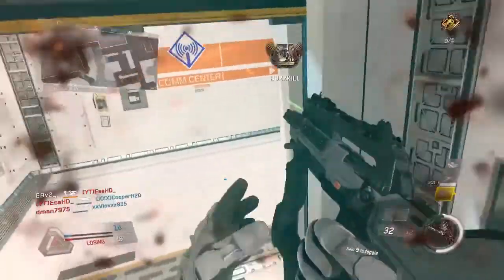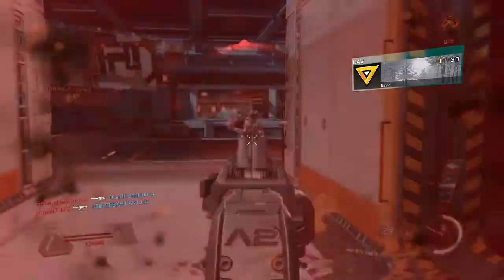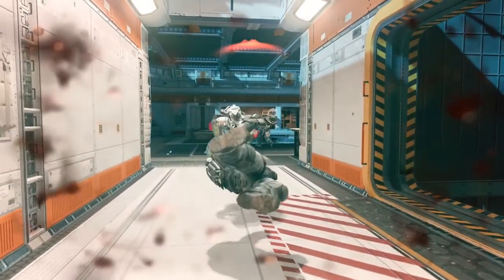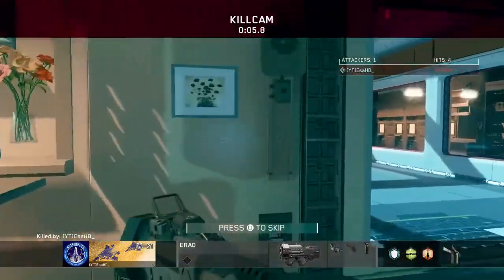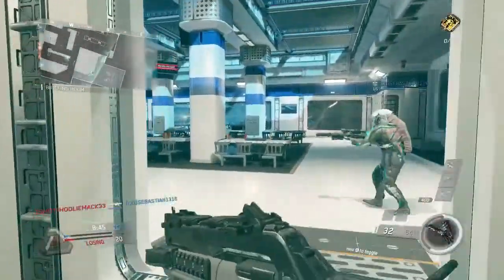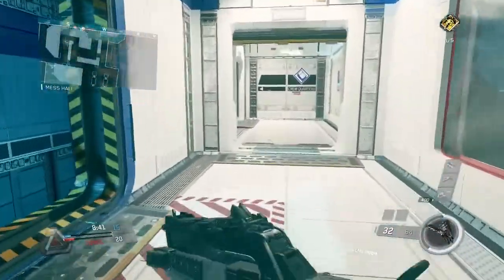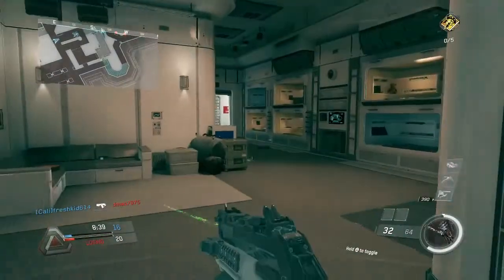We're bringing back the Ripper from Call of Duty Ghosts. This was literally my favorite gun in that game — it was a DLC gun you had to buy, and I thought it was well worth it. It is a primary submachine gun that turns into an assault rifle.